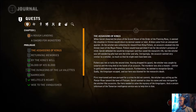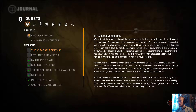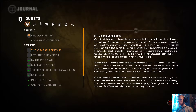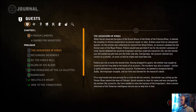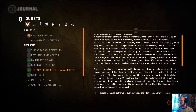Fortes was not so lucky the second time. Having dropped his guard, the witcher was caught by surprise and the king died at the hands of an assassin. The murderer was also a mutant, similar in garb and behaviour to the previous assassin, and furthermore he seemed to recognise Geralt. Sadly, the kingslayer escaped and our hero was blamed for the monarch's death. First imprisoned and now pursued for a crime he did not commit, the witcher was sailing up the Pontar River towards Flotsam. Geralt wanted to clear his name and was intrigued by the witcher-like assassins. A certain Vernon Roche was to help him in that.